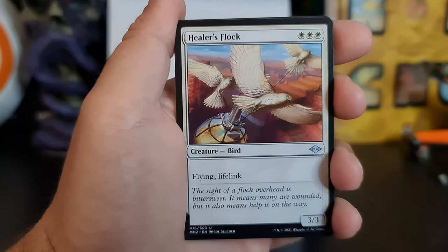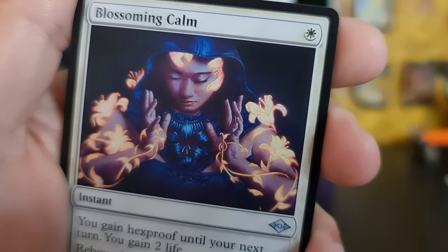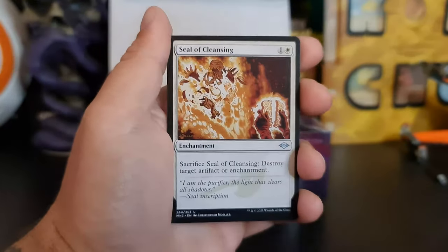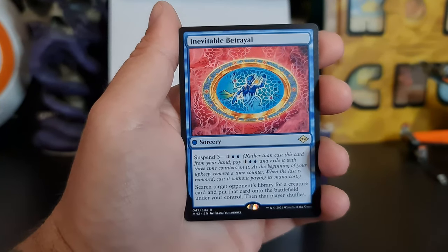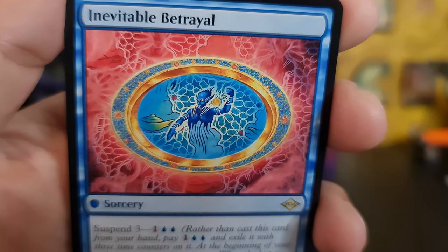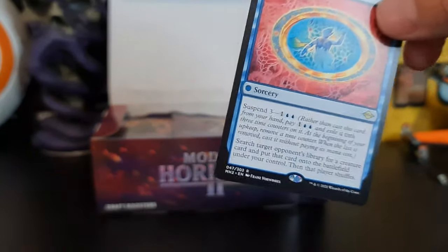Very keen. Healer's Flock and first uncommon. Blossoming Calm. Prophetic Titan — almost sounds like Pathetic Titan but anyway. Seal of Cleansing. Inevitable Betrayal — yeah, some people have friends that you just know are going to stab you in the back at some point. That's why I don't make any friends, guys — that's a good tip right there: don't make friends.